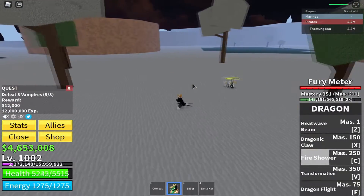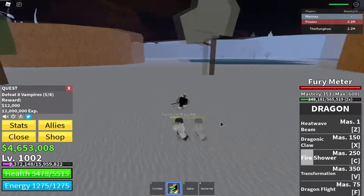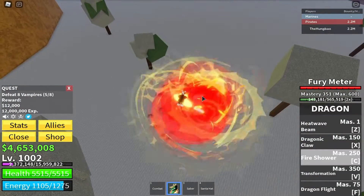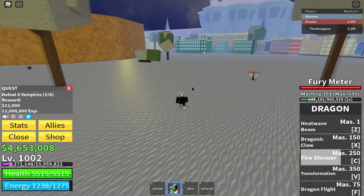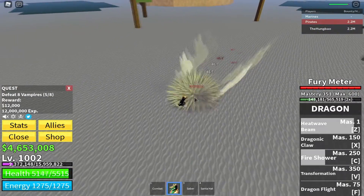If you hold it, the longer you hold it — the longer you charge it up — the more damage it will do. It does have a very long cooldown though, about 15 seconds. Even knocks units away. So all of Dragon's moves knock people away, as you can notice — it just knocks him even further away.